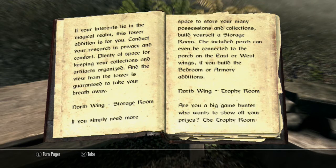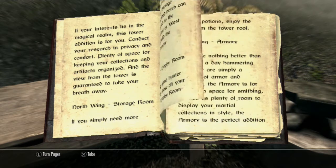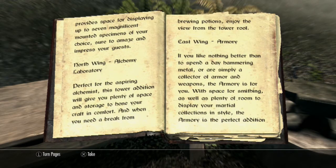North wing — Storage Room. If you simply need more space to store your many possessions and collections, build yourself a storage room. The included porch can be connected to the porch on the east or west wings if you build the bedroom or armory additions. North wing — Trophy Room. Are you a big game hunter who wants to show off your prizes? The trophy room provides space for displaying up to seven magnificent specimens of your own choice, sure to amaze and impress your guests.